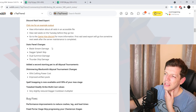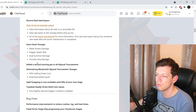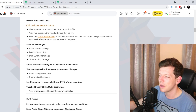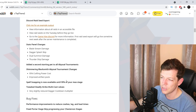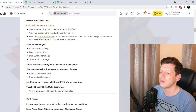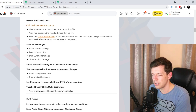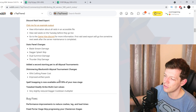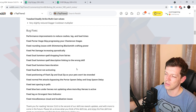Stats panel changes: Blade Stream damage, Dagger Splash Skip, Dual Summon damage, and Thunder Ship damage added. A second star and pet added to all abyssal tournaments. Shimmering Blacksmith abyssal tournament changes: 95% craft and power cost, improved artifact pools. Spell Swarming is now available until 99% of max stage. Tweaked Deadly Strike multicast values, slightly reduced Dagger cooldown multiplier.